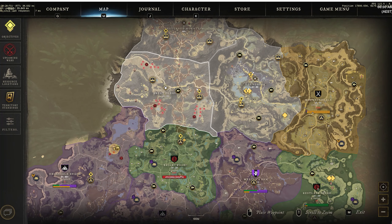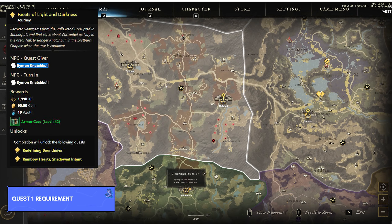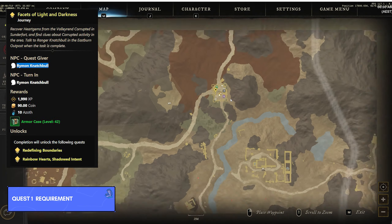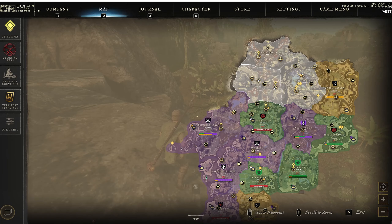If you're already level 60 prior to commencing any quest in Edengrove or Great Cleave, you're going to have to complete this quest. The first step is to go to the east outpost of Great Cleave and speak to a guy named Ryan Knatchable. He will give you a quest called Facets of Light and Darkness.